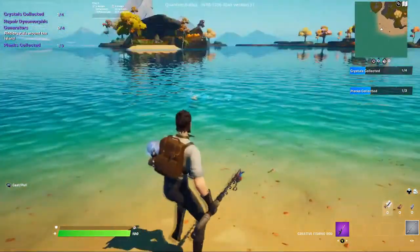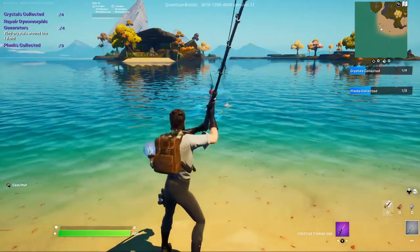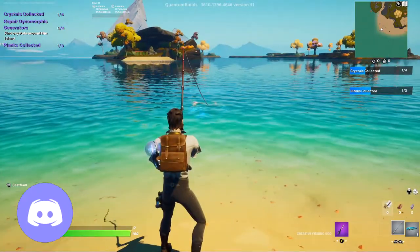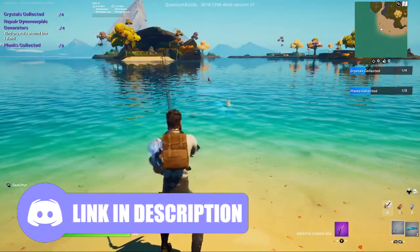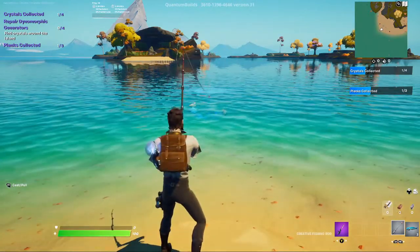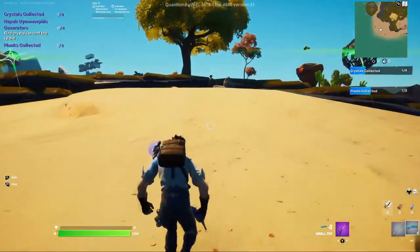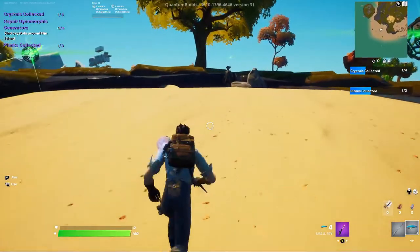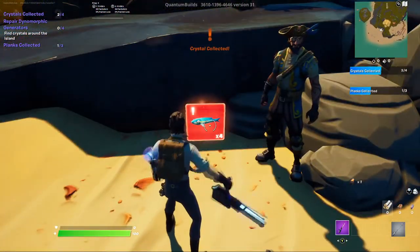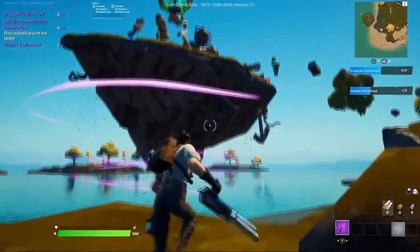Stand on this little ledge and do a little bit of fishing. We've got one — oh that was an interesting fish. We've got two. Two, three. One more — let's go! We've got four. I assume I just give them to the little monitor thing next to him. Oh, he just gave me the crystal! Lovely. So that's one of them. Leveled up too.